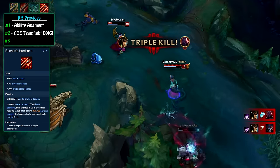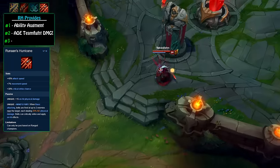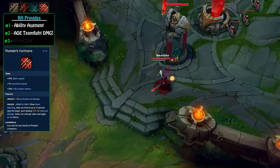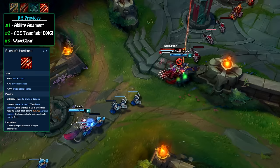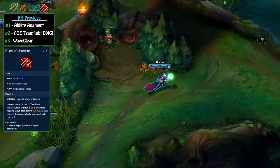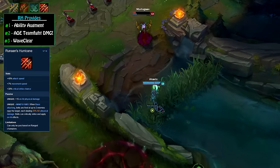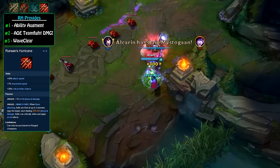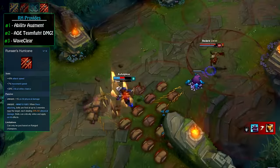With an ability augment, this does massive amounts of AoE — it basically makes you a god-like teamfighter. This is the main teamfight tool, not much else. Number three: Wave Clear. This item has a decent bit of Wave Clear, nowhere near as much as Static Shiv of course, but it's okay. So if you want AoE damage during fights and a little bit of Wave Clear, this item is amazing. It doesn't do as much single target damage as any of the other items, but with teamfighting, no other item can stand toe-to-toe with this one.